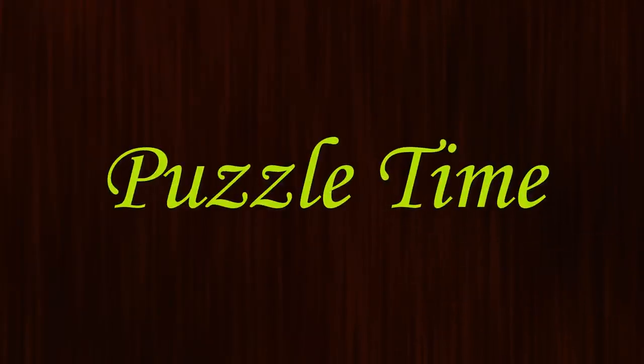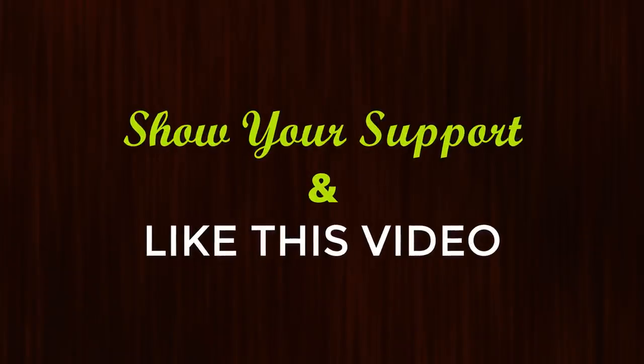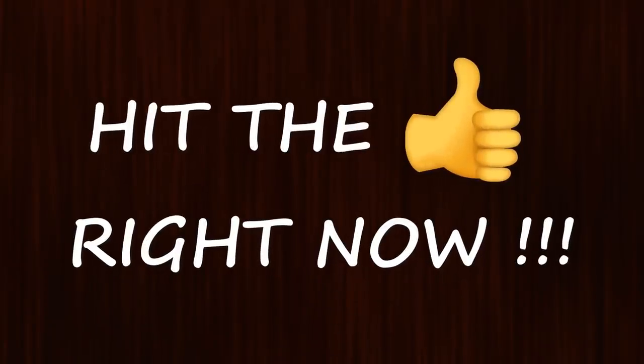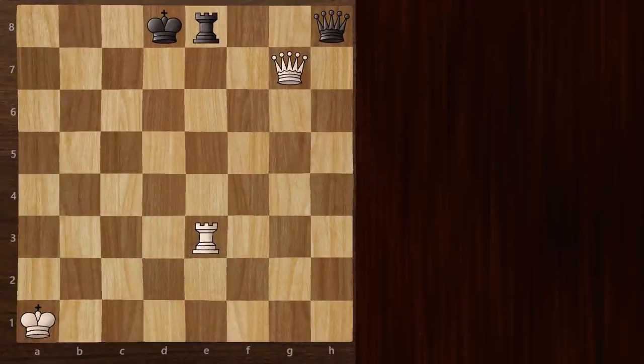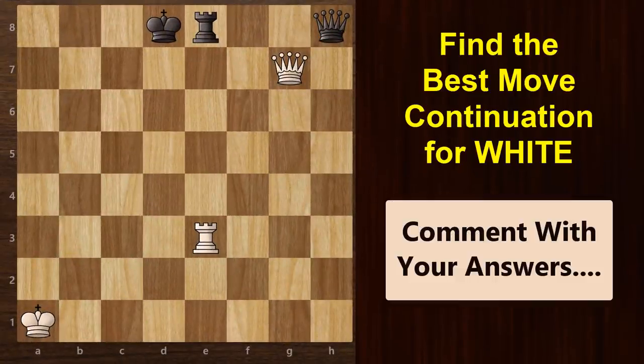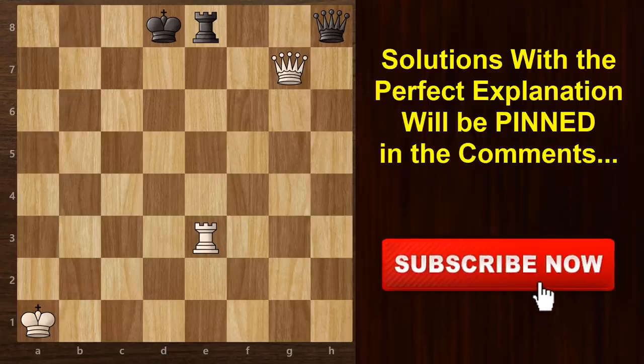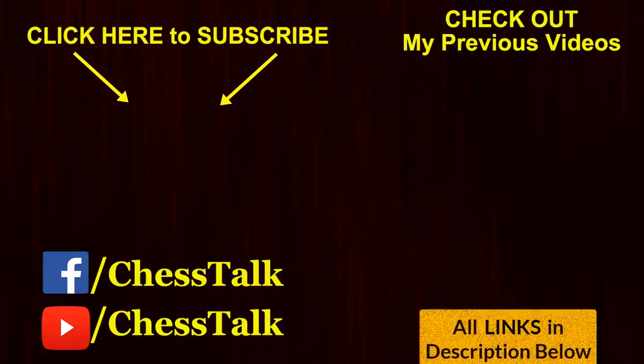So it's puzzle time. But before moving on to today's chess puzzle, I request you to show your support and like this video — we are targeting 2000 likes. So hit that thumbs up button right now. Here's the puzzle: in this position, it's your turn and you need to find the best move continuation for white. I'll give you a hint — it's a checkmate in 8 moves. If you are able to find the solution, share it in the comments below. Whoever gives the correct answer with the perfect explanation, I will be pinning that comment at the top. All the best guys, let's see how many of you can solve this.